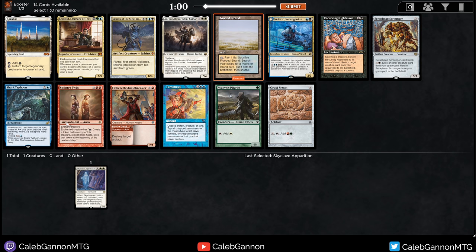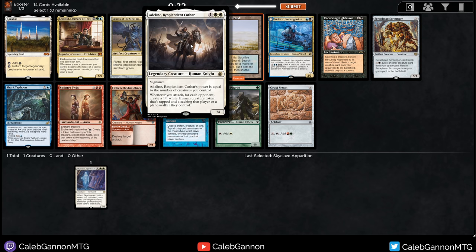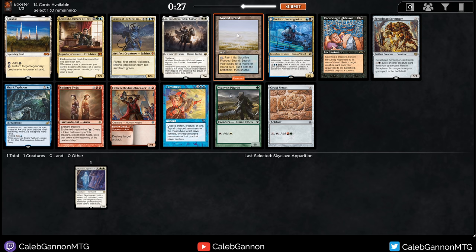I could take Splinter Twin, but I'm just not a fan of the twin combos. They're okay - I think they're better than I gave them credit for previously, but they're still not my favorite. Flooded Strand just helps me stay open. In the last pack I was taking a blue-black land but passing two good blue and black cards. In this pack if I take Flooded Strand, I'm not really passing good blue and white cards. Shark Typhoon's pretty good but somewhat replaceable. Adeline's fine, but you don't need that many three-drops in white. So we're just going to take Flooded Strand.